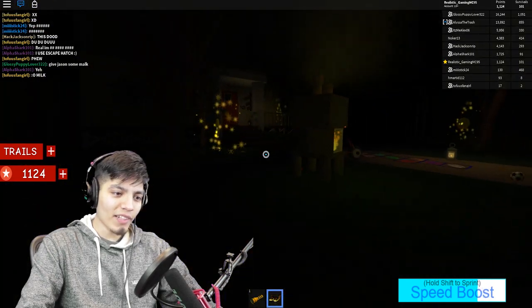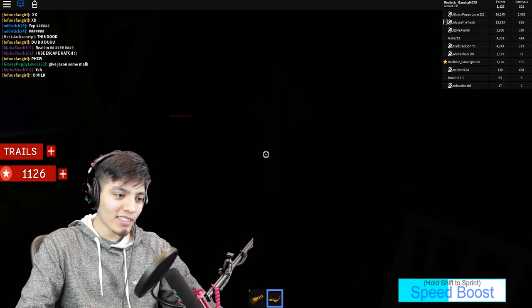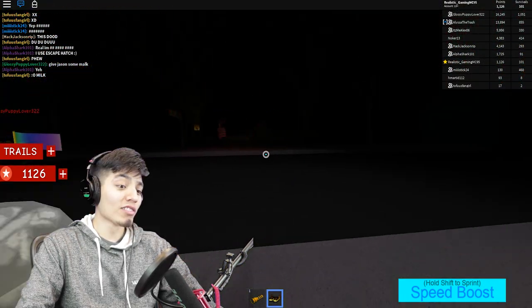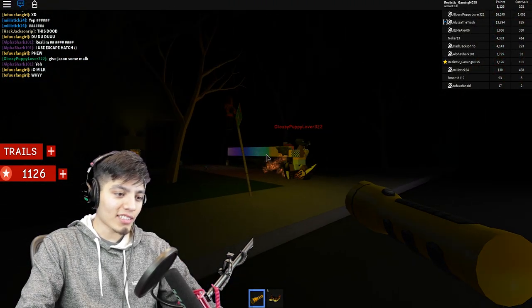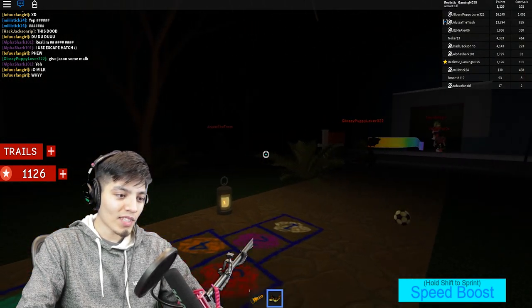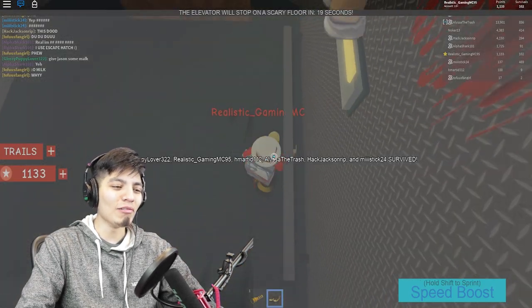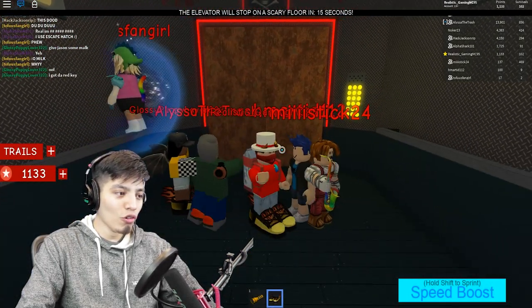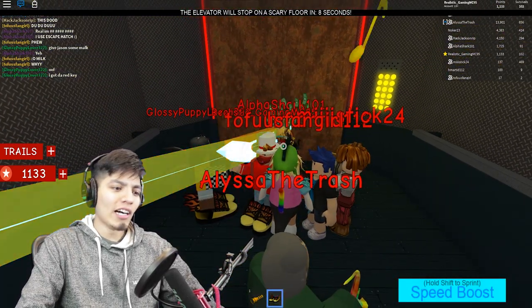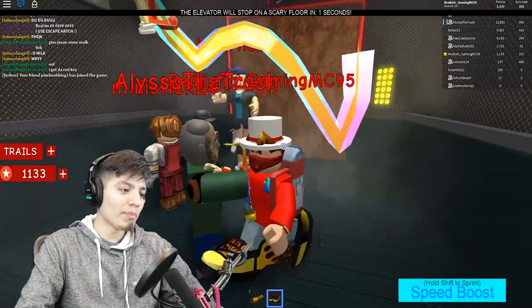I feel like they should update this level — it's been the same for a while. Beep beep — it's a human traffic jam right here! RIP Alpha Shark. It's so hard to see Freddy out here, it's super dark. Turn the flashlight on — nope, he'll just get us. Just run with the speed cleats! Let's play some hopscotch — one, two, three, four. Oh man, we were halfway there. I got the red key! Speed cleats are a must — if you don't have speed cleats, I'm sorry, you won't make it.